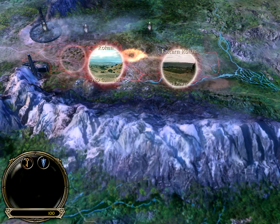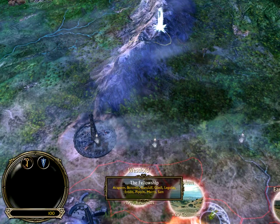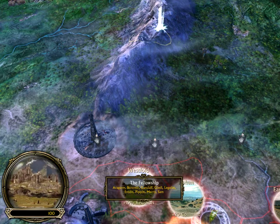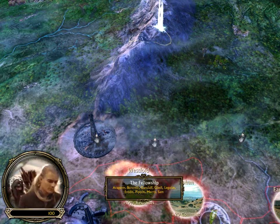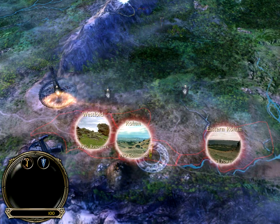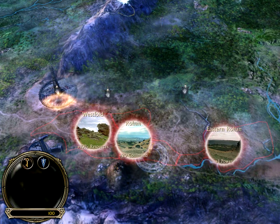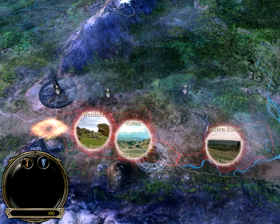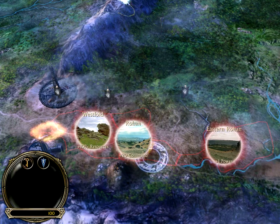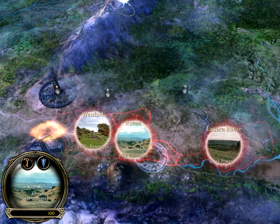While the Fellowship's journey continues, the attack on Rohan begins. A Rohan territory — a province, state, whatever. So, let's see here: plus 10 resources to earn more money, plus 1 power, or plus 20 commands so we can command more troops. I'm thinking we shall defend Rohan itself for the plus 20 command.